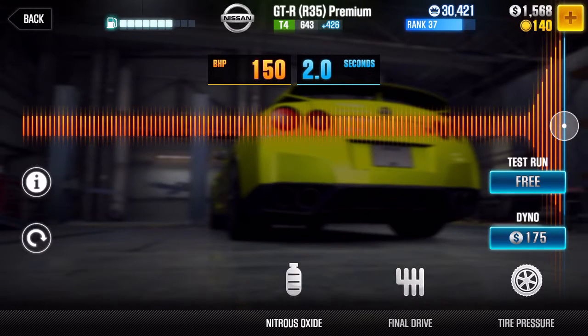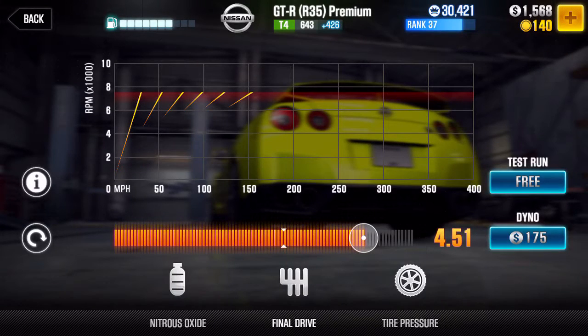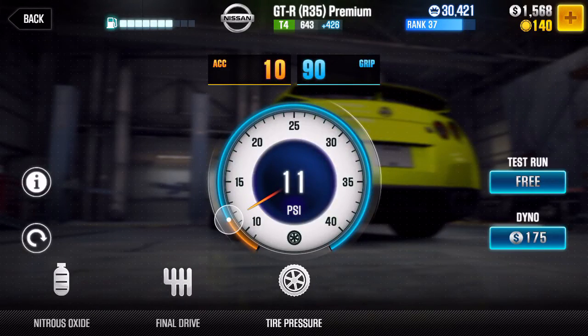The NOS is going to be at 150 bhp and two seconds spray time. The final drive is going to be at 4.51, running 155 miles an hour. The tire pressure is also going to be 1090.